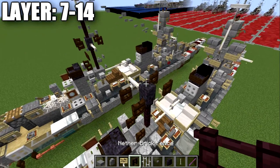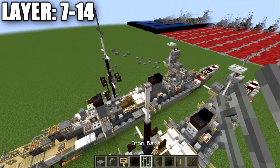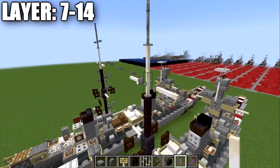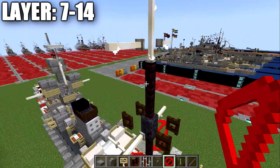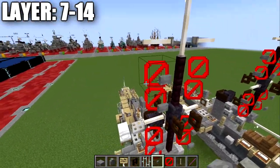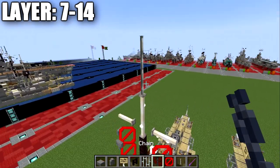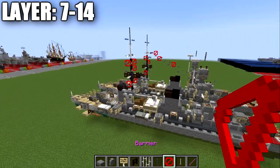Keep going up — place two nether brick fence posts, then two end rods, then two iron bars up. Place an end rod on both sides of the top end rod. Grab barrier blocks and place two going up from this end rod to the one above, then wrap stone buttons around those barrier blocks. After that, place a chain coming off both sides of the iron bar on top. That completes your rear mast.